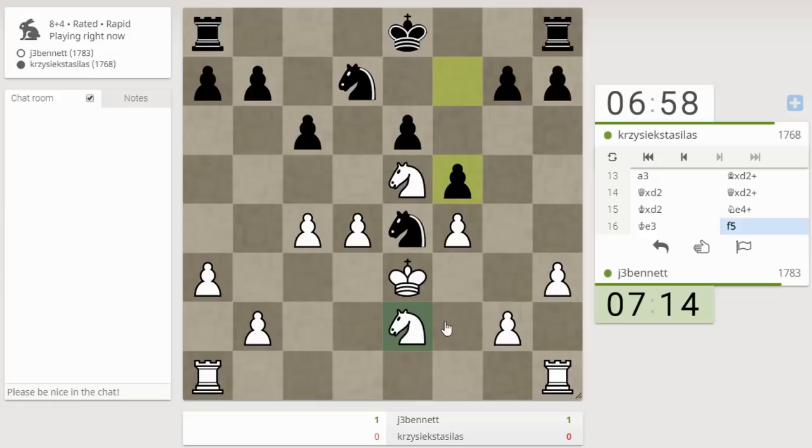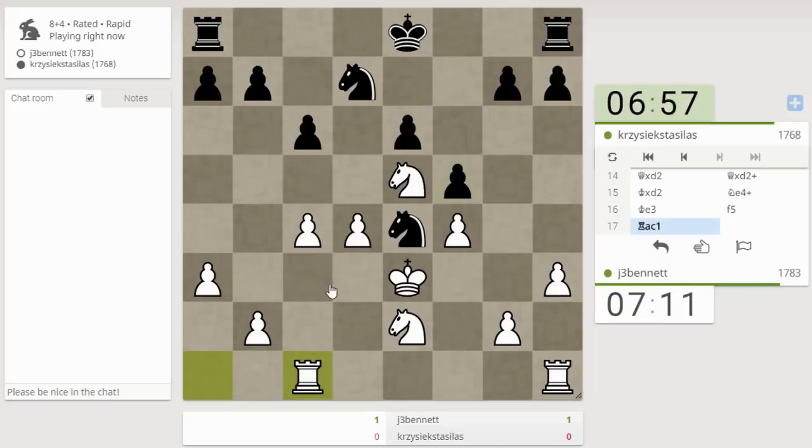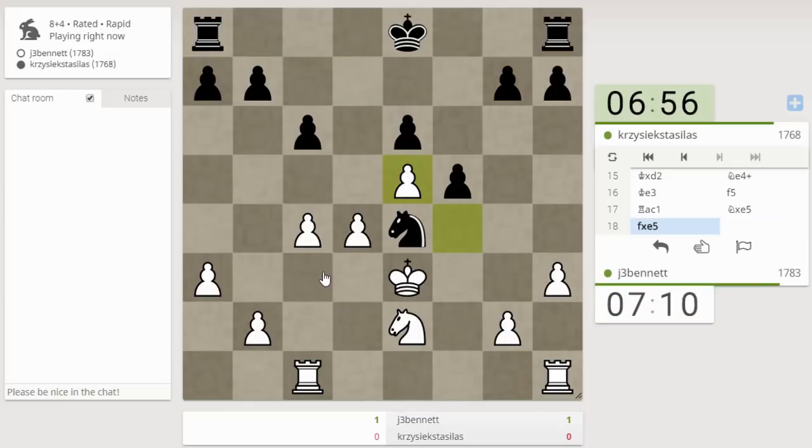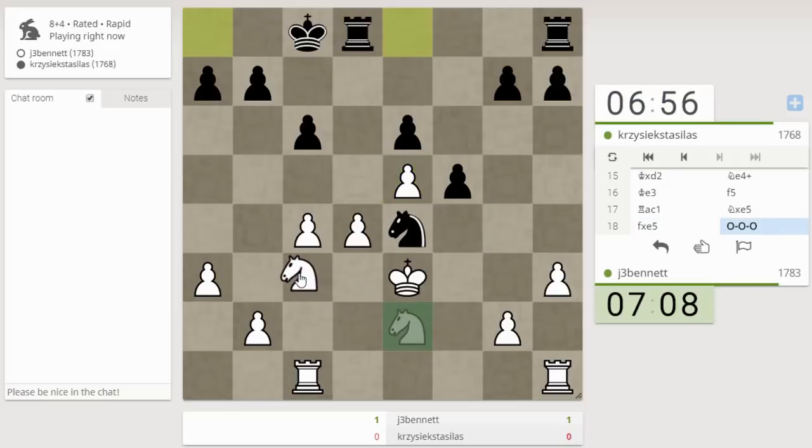Let's bring a rook out. In a situation like this, I don't want to allow the pawn damage that might hurt me in the endgame. So instead of playing knight c3 right away, I'll bring my rook to c1 and then play knight c3. We're going to get some kind of pure rook and pawn endgame, it looks like.